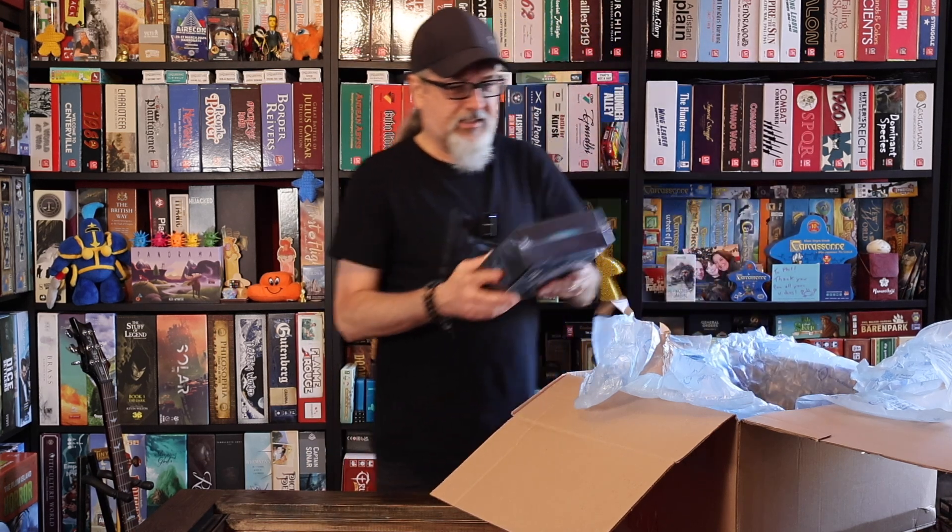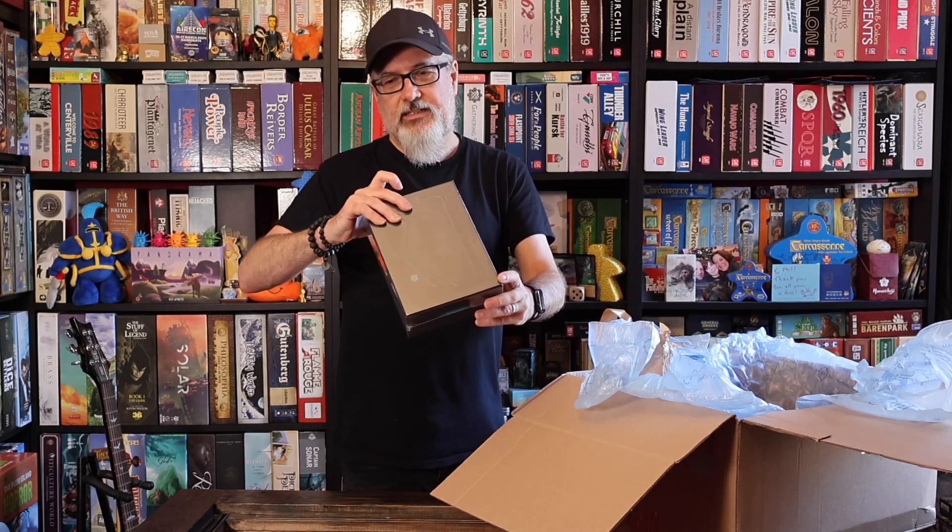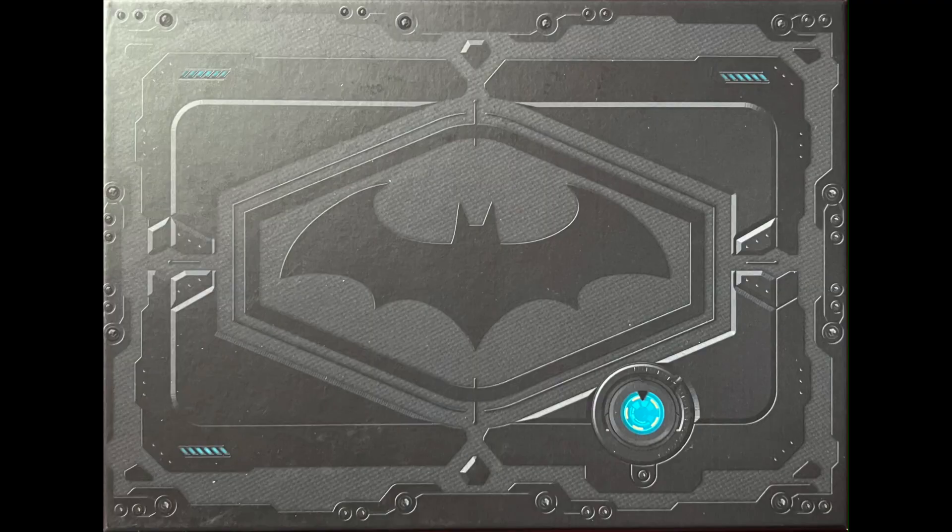And then we've got a light box here, and these are the stretch goals. So there's some miniatures, power cards, tiles, hero sheets, a two-face metal coin, and life point tokens. There you go.